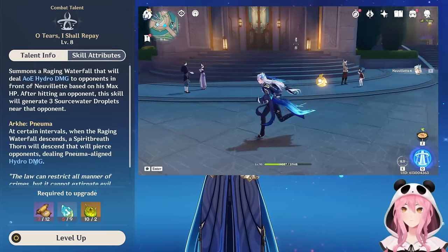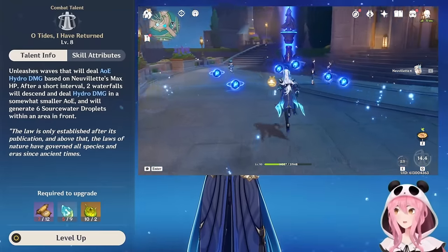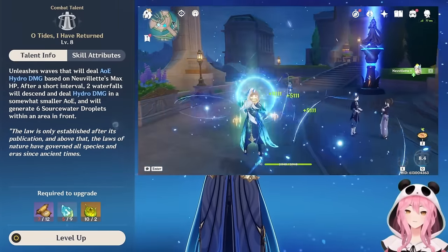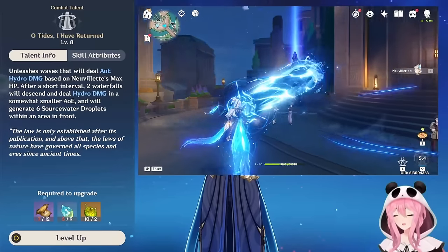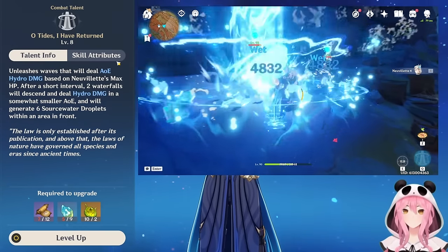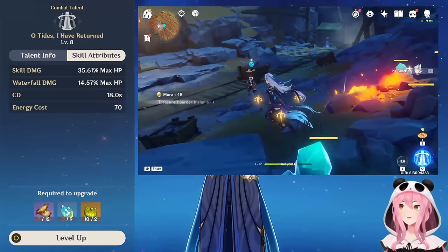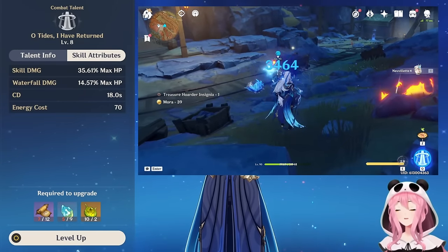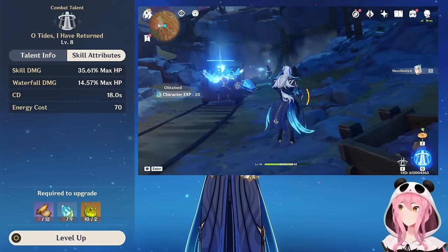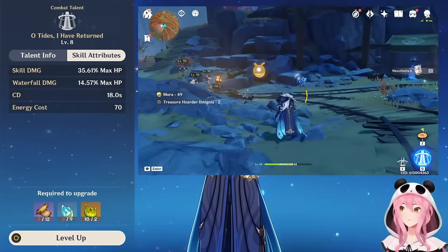His elemental skill does AoE Hydro damage to nearby opponents and creates three Source Water Droplets when used. It also does Pneuma damage, useful for Fontaine-related enemies. His skill damage is also based off his max HP, once again solidifying that you do not need attack stats. His burst, 'O Tides, I Have Returned,' also does AoE Hydro damage but creates six Source Water Droplets instead of three — great for continuously spamming your charged attack.